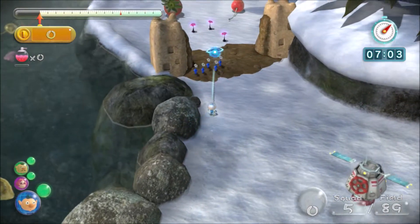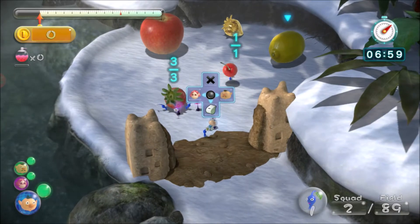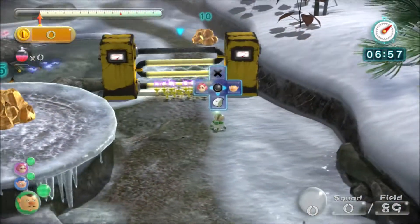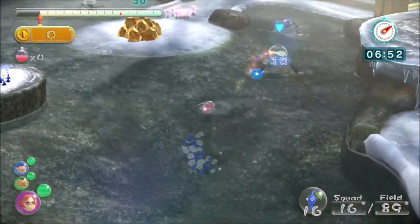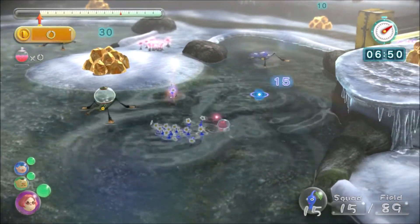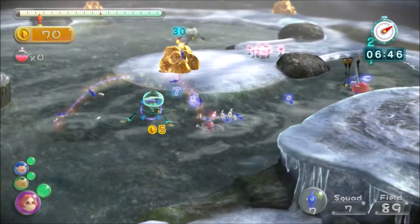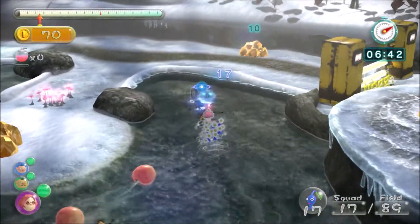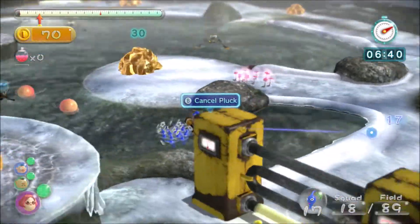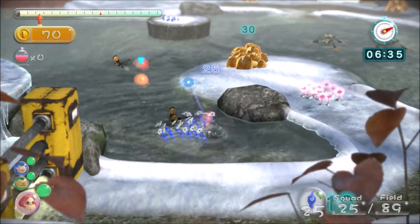After doing all that, this wall should be done. Throw 3 of your blues on there and one on there, and start plucking the purples. Switch captains to check how the gate is doing — it should be down by now, so go through. Take out these water spiders — I forget their name, they're really weird looking. They can move around a lot, so throw several Pikmin at once and then whistle them after you've killed them. We're going to start plucking these Pikmin here to get as many blues as possible, because there's a lot of water stuff in this map.